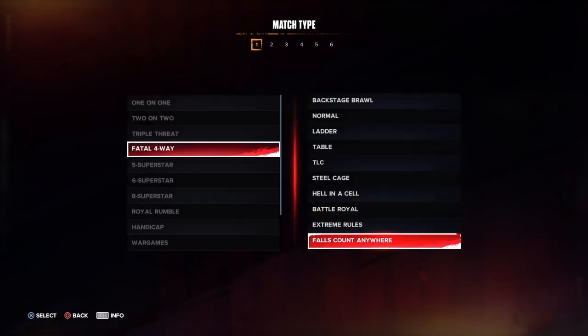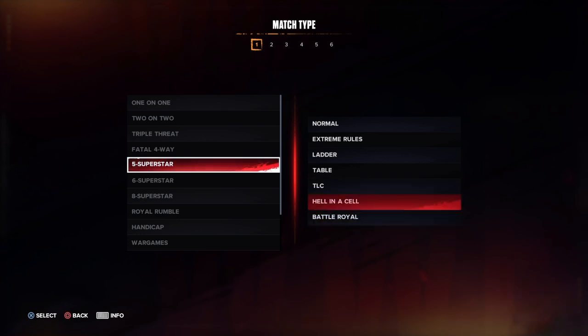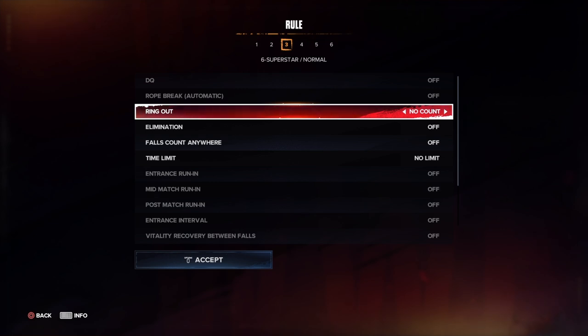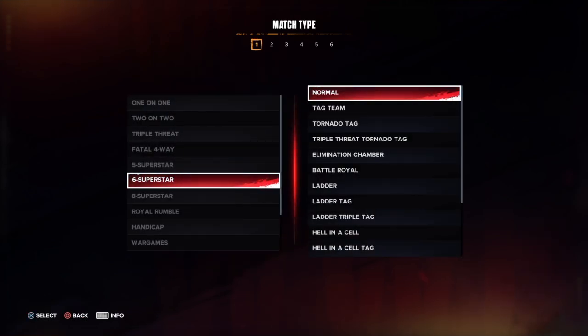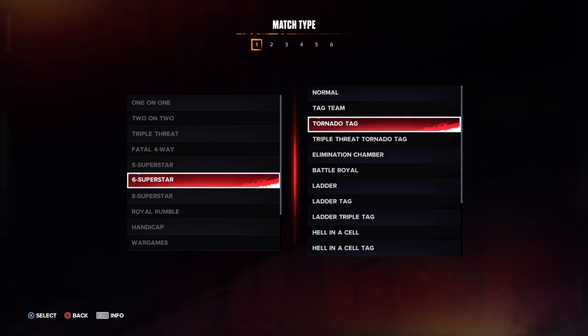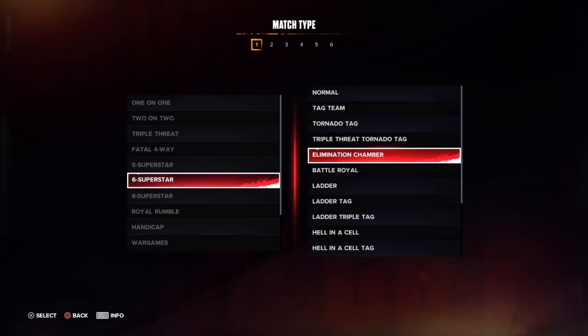Five-man and fatal four-way matches all apply the same rules as triple threats. Six-man matches are where it gets interesting: normal six-man matches actually have DQ turned off by default, which is surprising. All six-man matches are otherwise the same as the one-on-one versions, and tag variants mirror the regular tag matches.